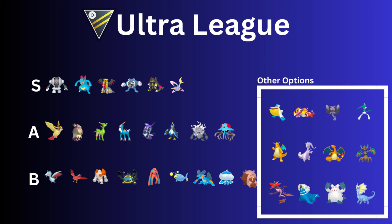Then we have Zygarde Complete. I just finished mine about a week ago, so I'm looking forward to trying it out. It's super tanky — you only get one, so just use whatever IVs you have, it doesn't matter. Then we have Cresselia, which is really thick. Most Cresselias I see have Future Sight and Grass Knot. You could go Moonblast and Grass Knot as well, but I kind of like Future Sight in this meta because of the Fire types.